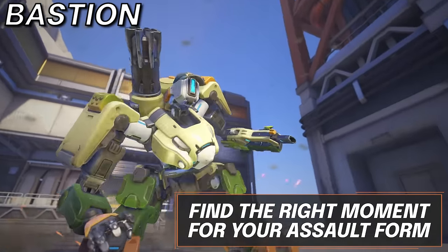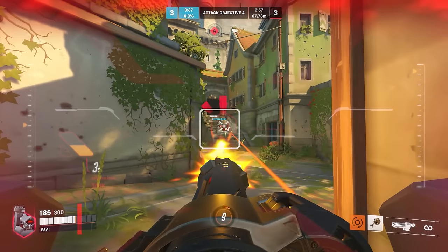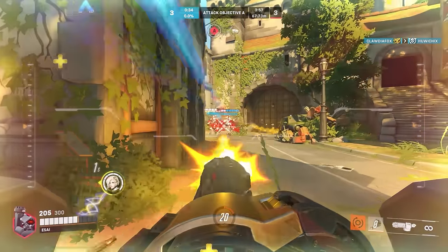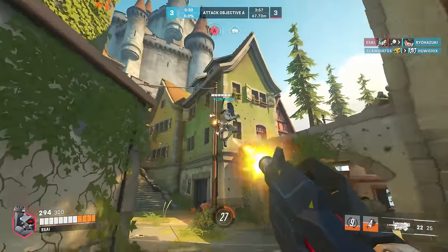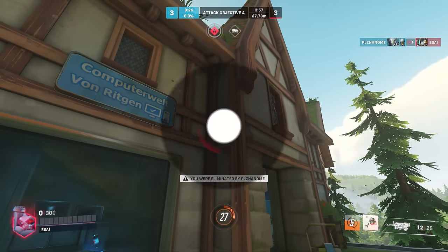Now for Bastion, he can be thought of as a turn-based hero, where his key ability is his turret form, from which he gains massive value. The key difference, however, is that he is still a force to be reckoned with outside of his turret form. This form must be used with caution, as the cooldown doesn't allow for any slip-ups, and you will still be quite the walking punching bag due to your regular hitbox.